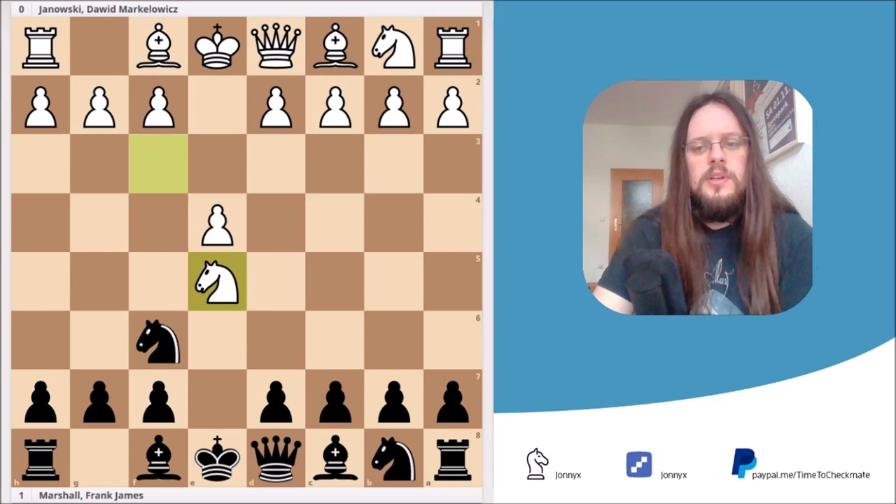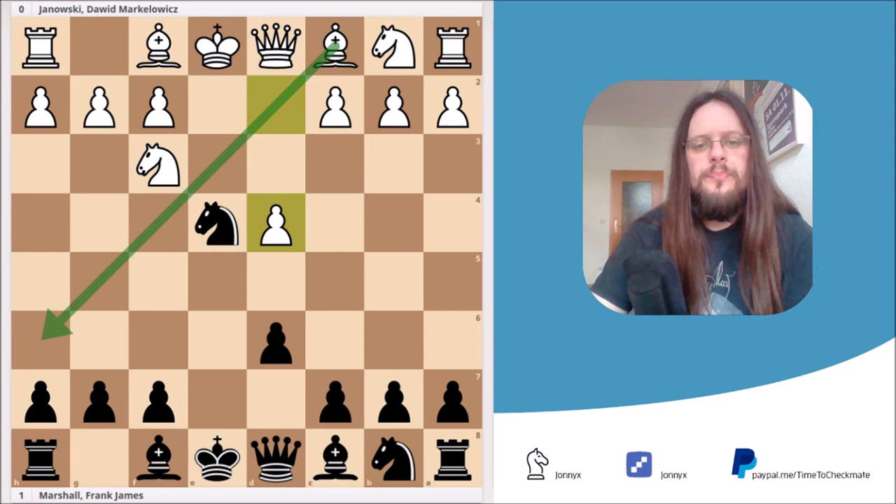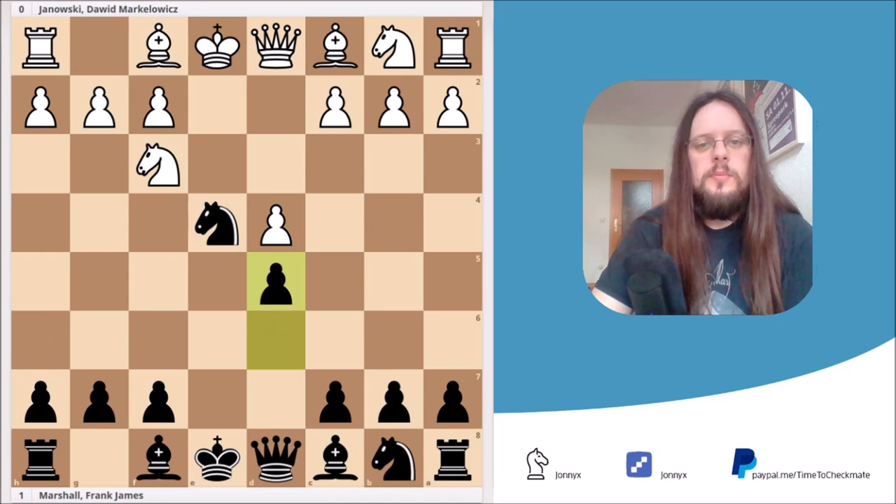Both players played some logical developing moves well known in theory. Black played d6, attacking the knight. The knight moves away to f3. Black captures the pawn on e4. White played d4, gaining space in the center and making room for the dark-squared bishop. Black plays d5, White develops the bishop to d3, Black develops the bishop to d6, both sides castle, and here White played c4.